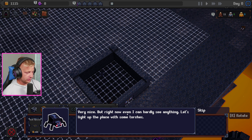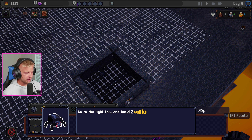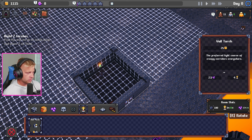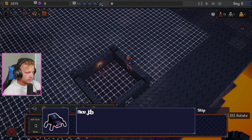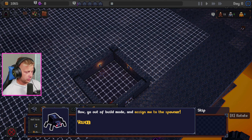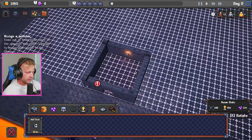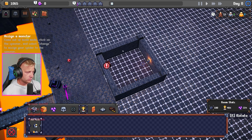Right now I can hardly see anything — let's light up the place and build some torches. Go to the light tab and build two wall torches. These light source wall torches also feel very Minecraft-ish. Nice job master! Now get out of build mode and assign the monster to the spawner — click on the spawner and then click the change tab. I want to build a couple more torches here.